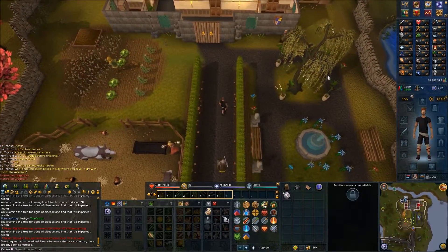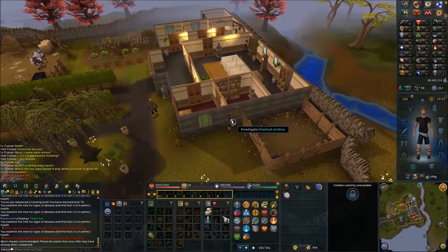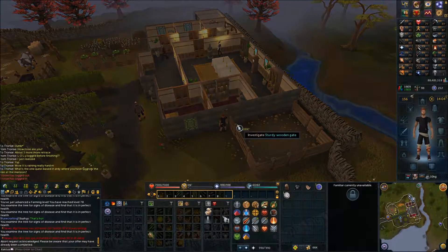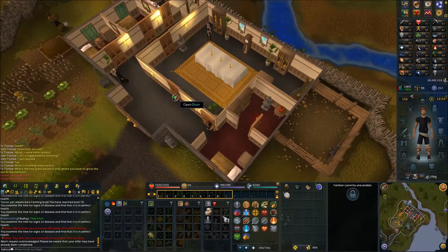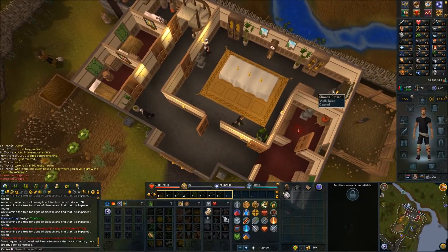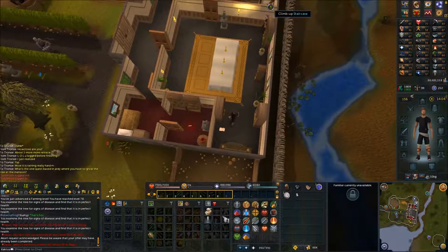Head north from here and go to the east side of the house. Find the second window and break it — this should bring you inside. Go through the doors and head inside to pick up the scrap paper, then head upstairs.